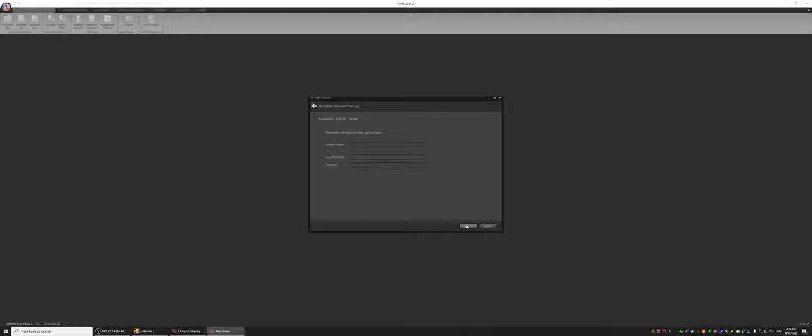Now we need to enter a company name and pilot name. I'm going to call my company Lone Hawk, and the pilot name Lone Hawk as well. Next, we get to pick our difficulty. As you go to harder difficulties, you get less cash, less reputation, and a smaller aircraft. The reputation is worth noting — at any difficulty below Hard with less than 40% reputation, you won't be able to lease aircraft or take out loans. So just bear that in mind.